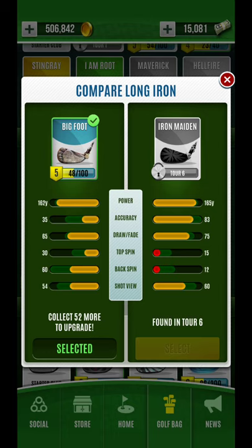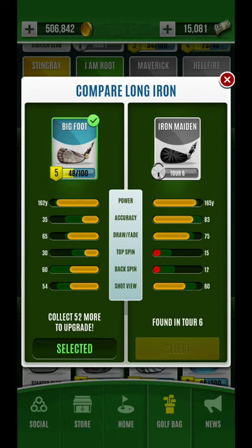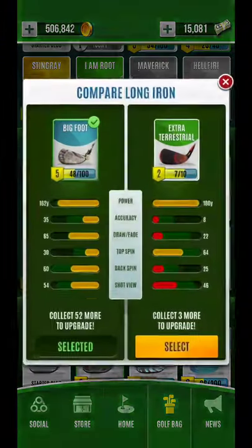One of the things I did want to talk about is Iron Maiden. This is going to build out very similar to Lightning Rod. In the early going, until you can get that Lightning Rod progressed, if you're a Tour 6 player and you can unlock Iron Maiden and get that working, it's going to play very similarly. The only key difference is it's going to give up the power attribute, topping out around the 170 range, more in line with Bigfoot. I believe the Lightning Rod extends into the 180s, around 185. So what that does is it bridges the gap — the woods and the long irons — really filling that club distance for you.